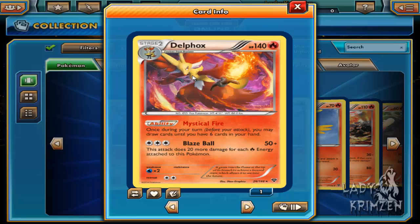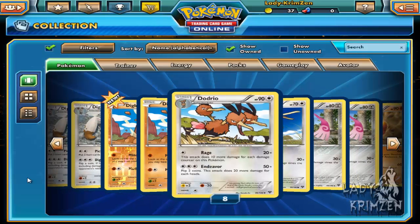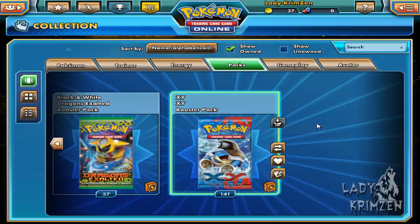Delphox - I like Delphox. Fennekin was actually my favorite starter; I picked it only because of Delphox when I first saw the reveal. 140 HP, fire card. Ability is Mystical Fire - once during your turn before you attack you may draw cards until you have six in your hand. That's a pretty good support card. Its move is Blaze Ball - 50 plus damage, requires three of any energy, does 20 more damage per fire energy attached to your Pokemon. That could work in my fire deck. If you're constantly using cards you can use Mystical Fire to kick cards back into your hand. I don't have Delphox so that may actually be possible to use. I'll get back to you on that one.